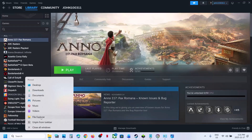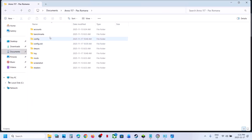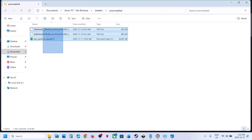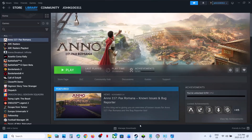Open File Explorer on your computer, then go to the Documents folder. Open the game folder, and you'll see a Shaders folder — open it. Inside you'll find a Pre-Compiled folder. Delete the contents of this folder by right-clicking and selecting delete.